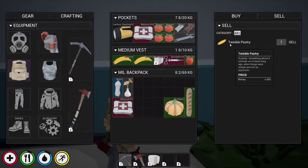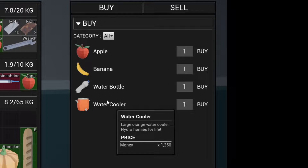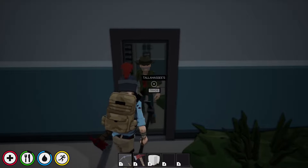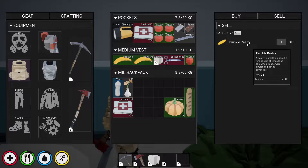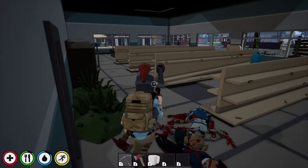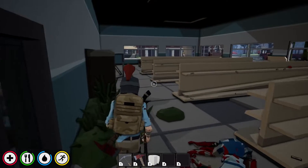The description says the price is 500 money, and this NPC will give you 500 money for it. If you save up and sell enough twinkle pastries, you can buy the water cooler, which costs 1250 money. It's basically an infinite source of water you can place at your base. But if you just can't find the twinkle pastry, there is actually another way to earn money.